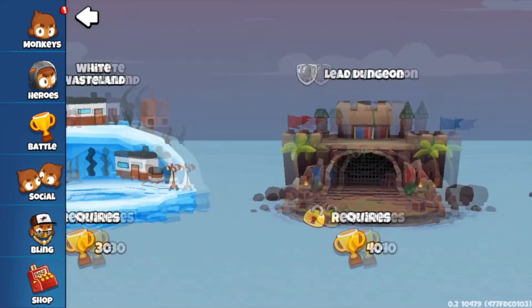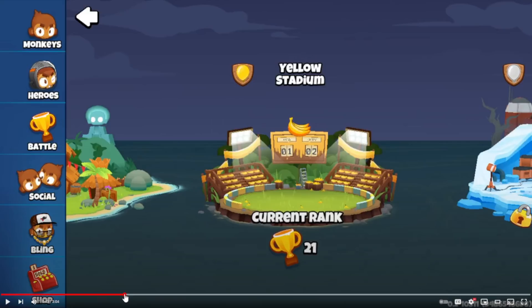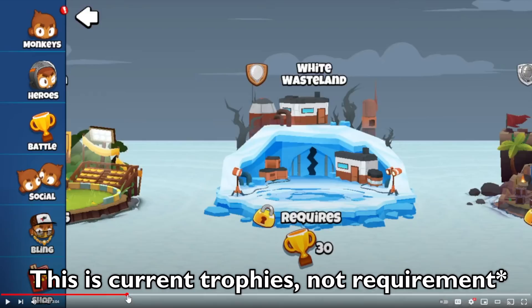These new trophies will also be how you progress through the arenas. Once you hit a certain number of trophies, you move on to the next arena. But be careful, as you can drop back if you fall below the trophy threshold. From this, it sounds like there's only one matchmaking queue — you can't choose between Yellow Stadium or Ceramic Crucible. If you have the trophy amount required for Ceramic Crucible, it'll just throw you in there, because otherwise people would just go to the easiest arena to farm trophies easier.